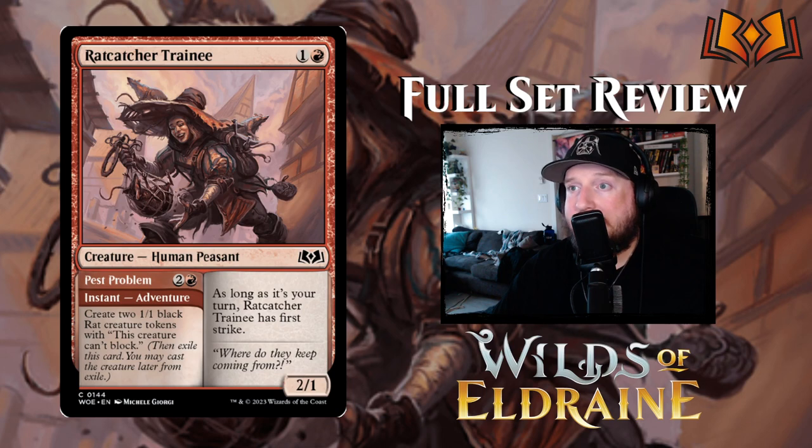Rat Catcher Trainee is one and a red for a 2/1 Human Peasant. As long as it's your turn, it has first strike — not bad. Its Adventure, Pest Problem, is two and a red instant that creates two 1/1 black Rat creature tokens that can't block. Pretty interesting for the rat archetype.